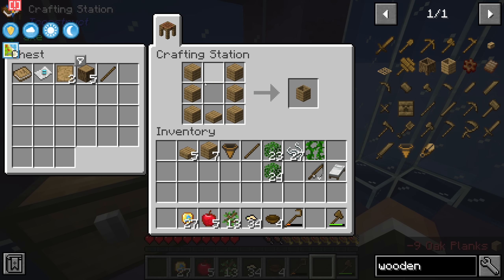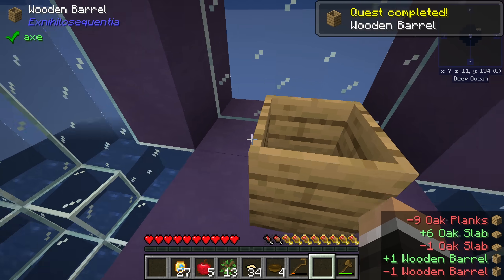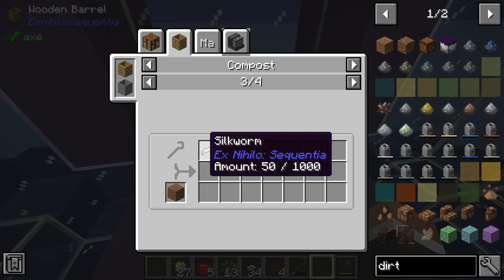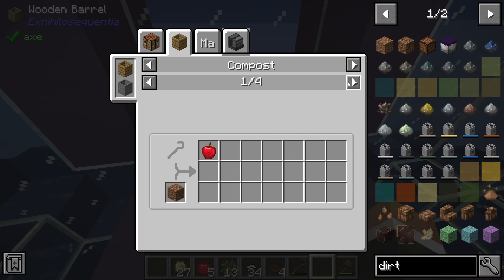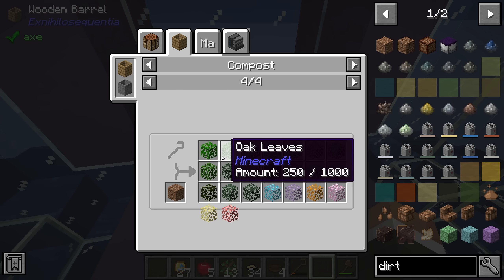It's probably worth going for the barrel first — super easy to make, just six planks and one oak slab. The way this works is you put almost any plant matter into the wooden barrel and it turns into dirt. Looking at JEI, we can put in apples, fish, silkworms, or any kind of leaf. It's a little more restrictive than some packs — normally you can put saplings in — but the good news is that we can put leaves in.